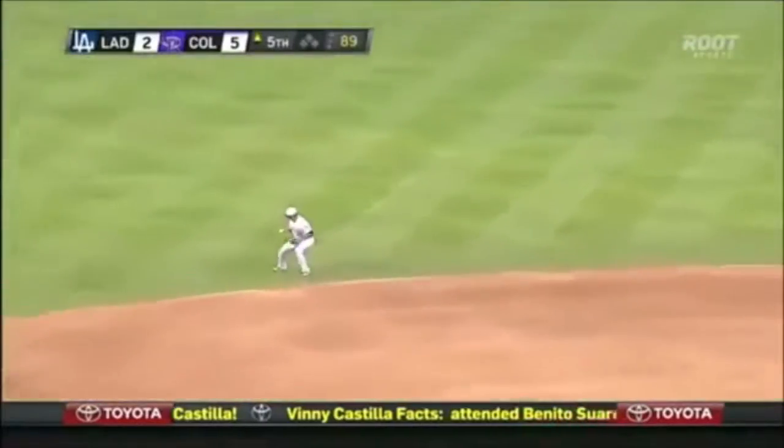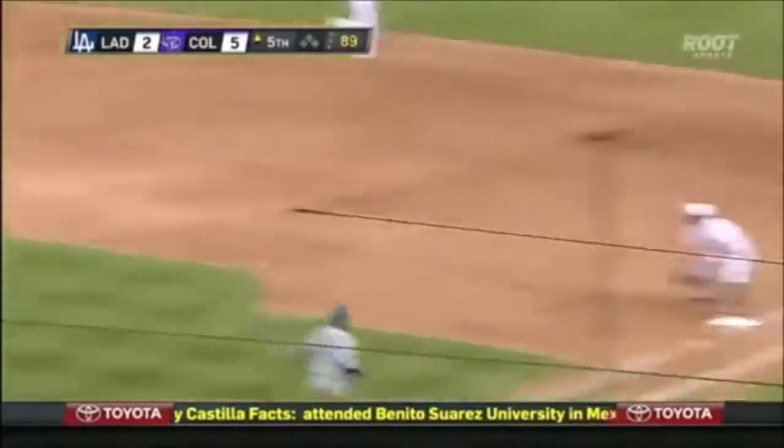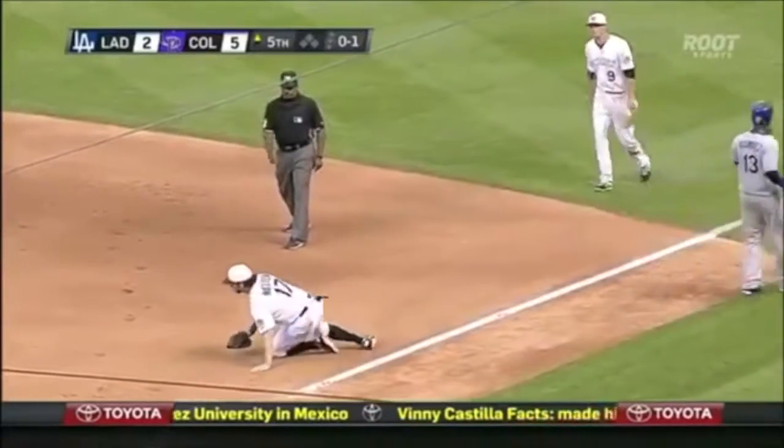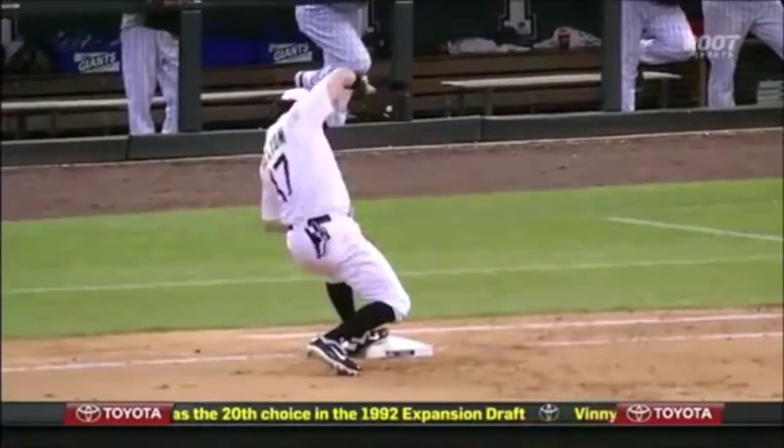As Yasiel Puig deep short, Rutledge has got to air it out. Low throw. Todd came up with it. Held on. Rolled over. Out at first base.